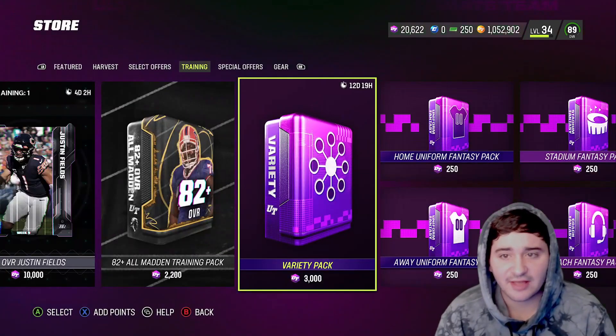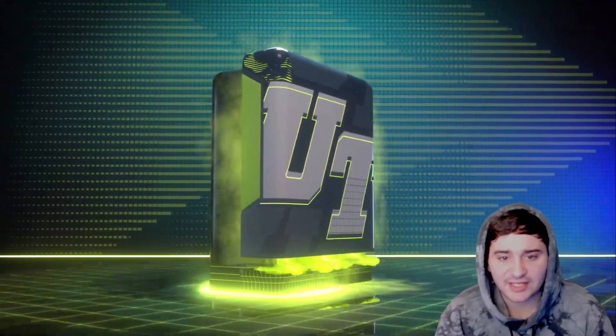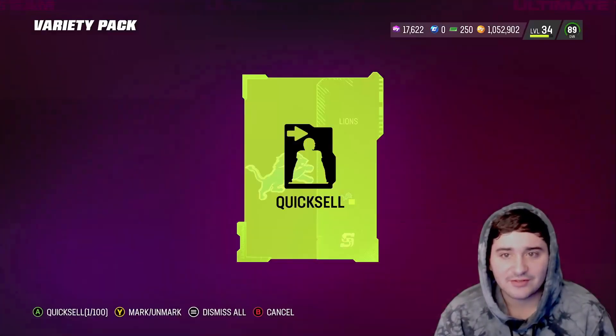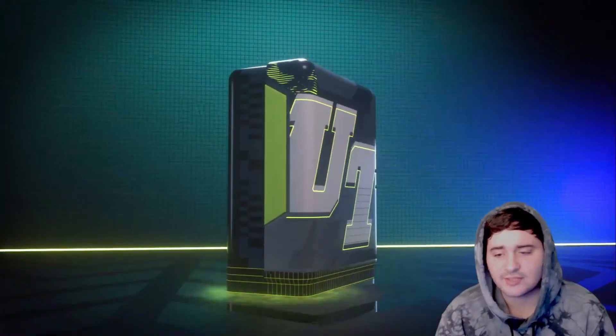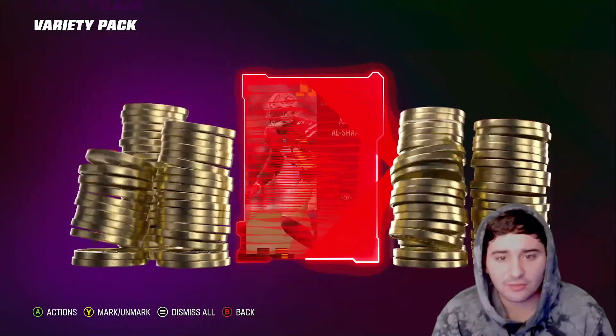We're basically like even right now. One more Training Variety — can we get a big pull man? Let's get an LTD out of here — Tariq Woolen baby! We'll do one more and then the rest into the re-rolls. That's how we're gonna do this thing. Ended on a good one — Aziz, I'll take Aziz.